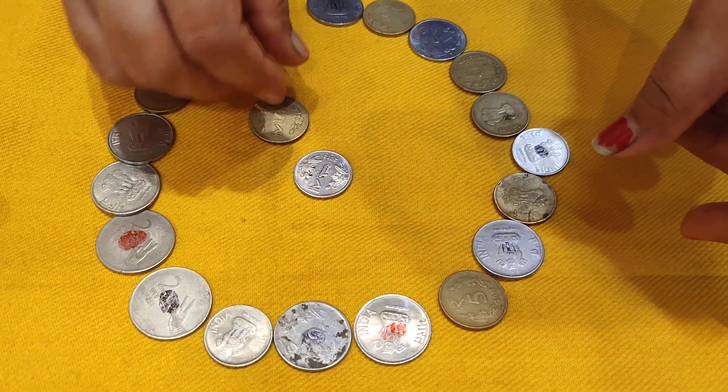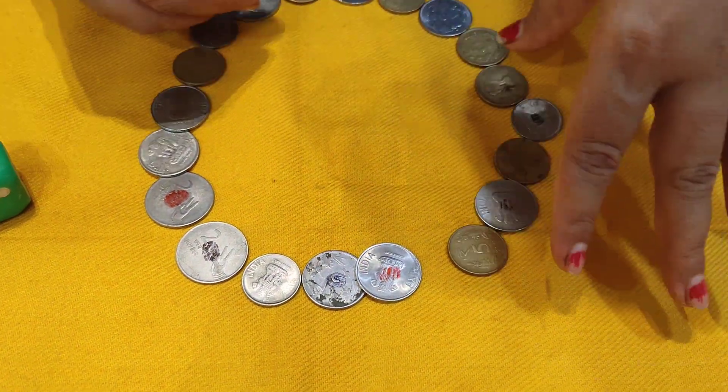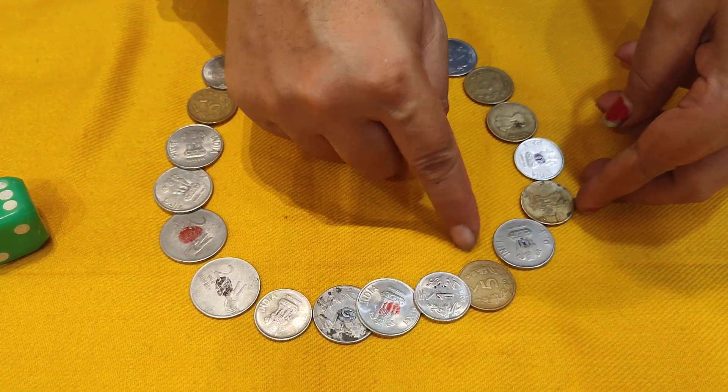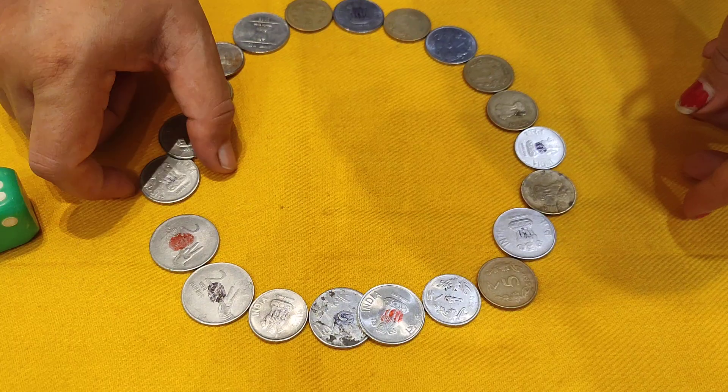I have made a circle here with the coins — the circle is full of coins. The member plays by making a circle; the host will not make a circle. The member will also roll around the circle.